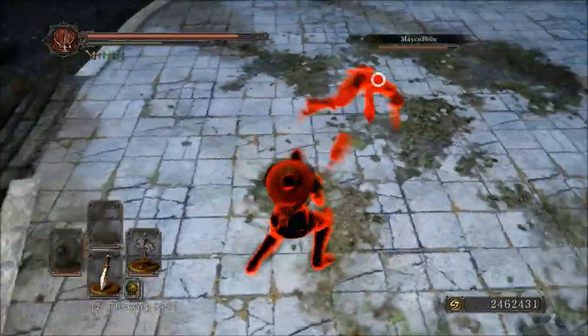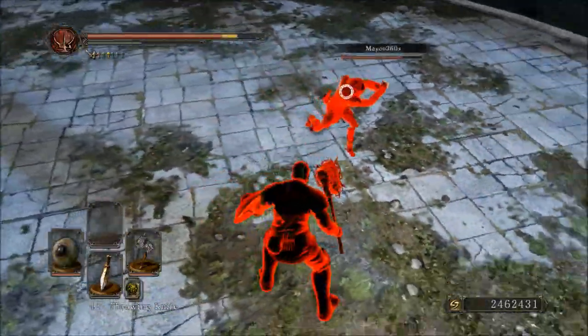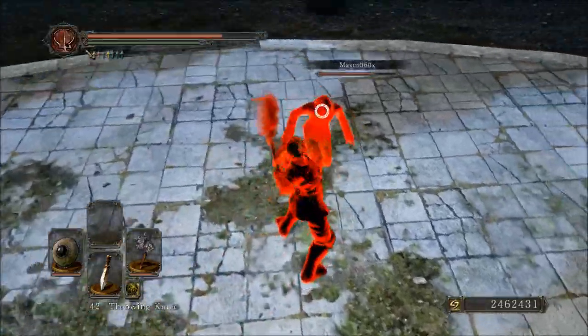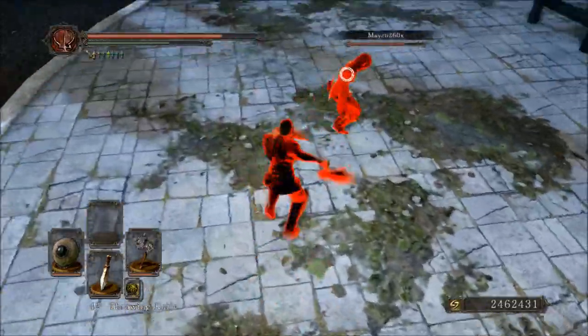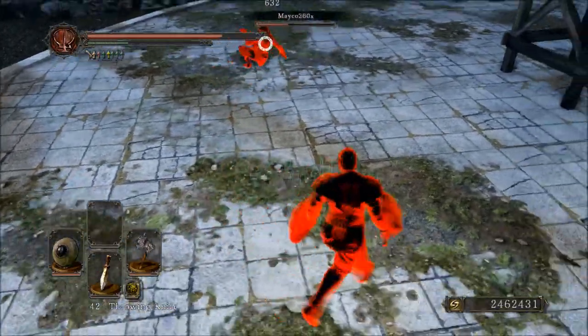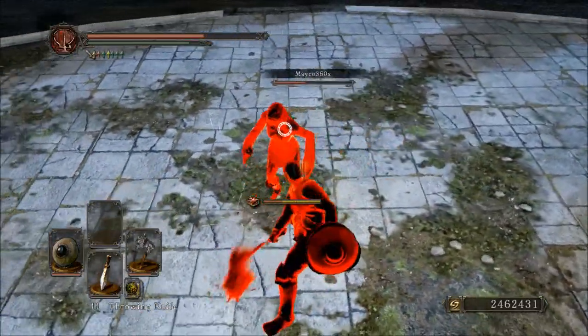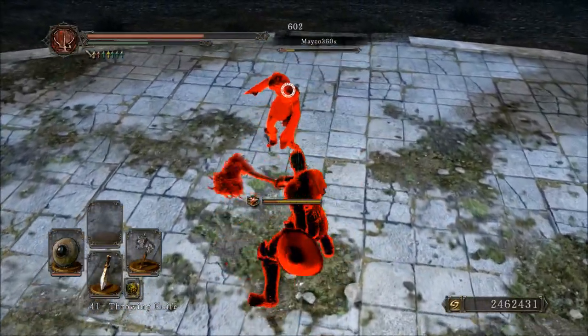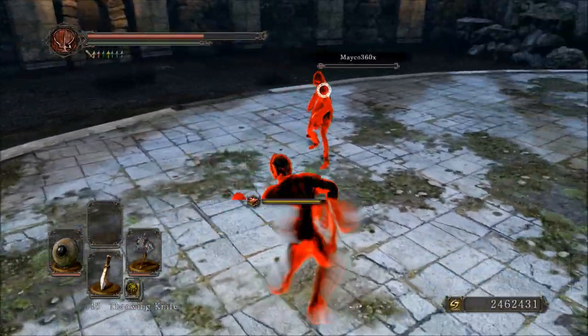I like its moveset, though the damage output leaves a bit to be desired, but I would definitely say it makes up for it in other ways. Getting started with the weapon itself: the Bound Hand Axe requires 15 strength and 7 dexterity to wield. It has a C scaling in strength and no dexterity scaling. At plus 9, the weapon has a physical base damage of 171 and an attack rating of 305 with a Ring of Blades plus 2.